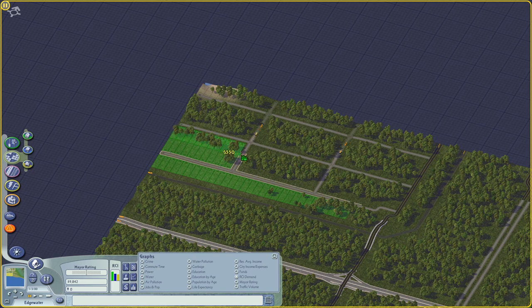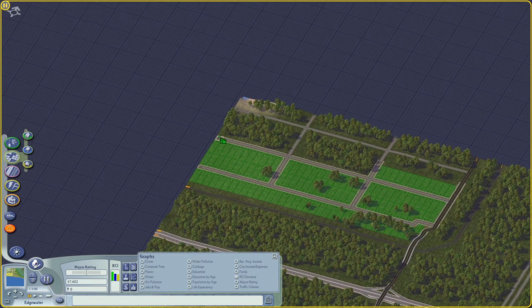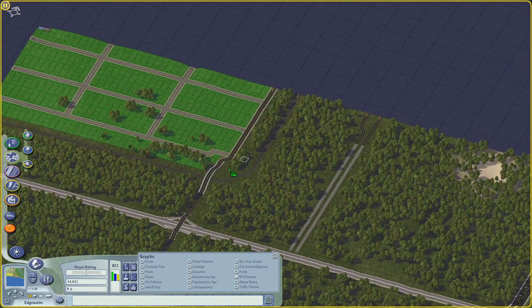I haven't put any bus stops yet, I really should. But I'm just gonna go low density. We'll start with low density and focus on getting those farms up. Farms are expensive, man. It takes a long time to zone out a whole large tile like this, but I am going to do it. I'm gonna need some bus stops soon, but not quite yet.